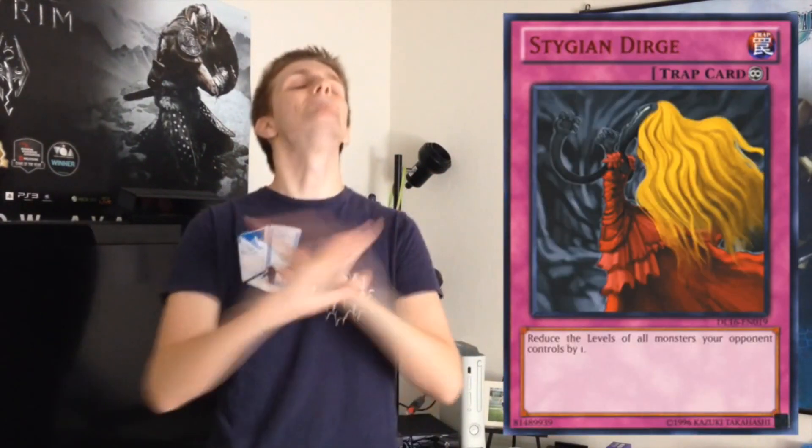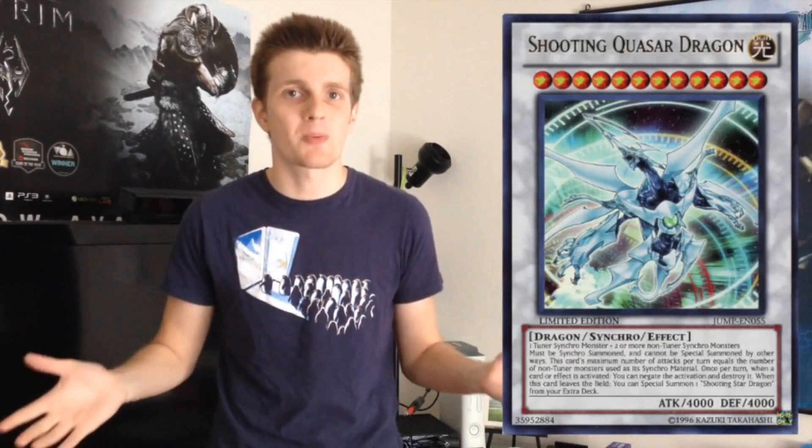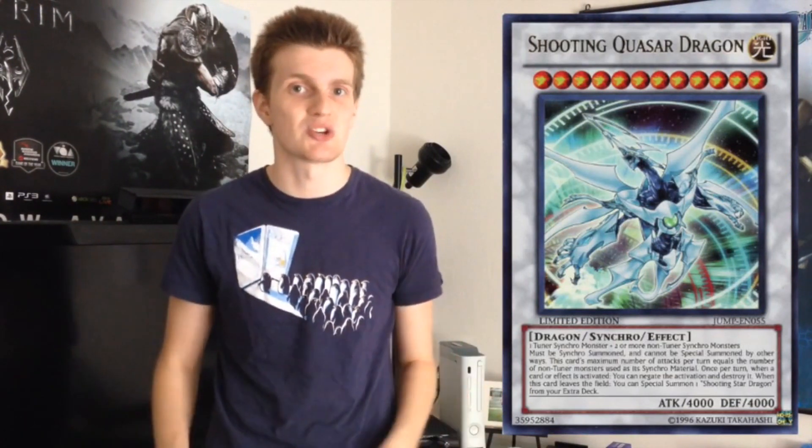Stygian Durge is also amazing against synchro-based decks because with your opponent's monsters having their levels decreased, they're gonna have a really tough time going into any of their synchro plays. Against decks like Yang Zing, if you have Stygian Durge out on the field, they're gonna have to rethink how they're gonna be able to add up their levels to go into their Amadeus or their Voxia or any of the really powerful synchro monsters. Same thing goes for Synchrons — if they want to go into their Quasar plays, they're gonna have a really tough time getting around Stygian Durge.